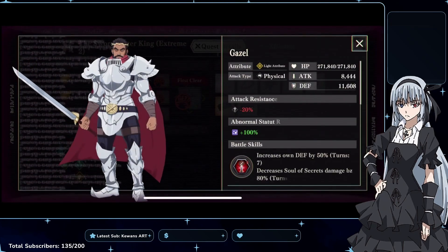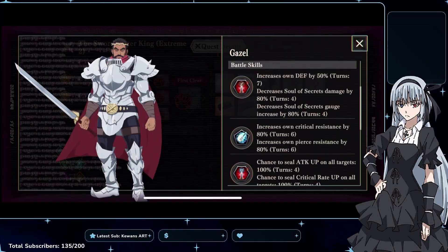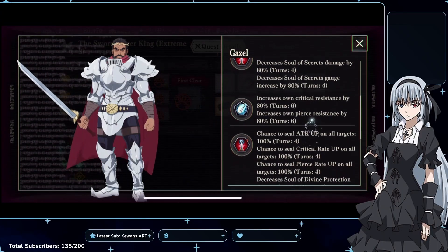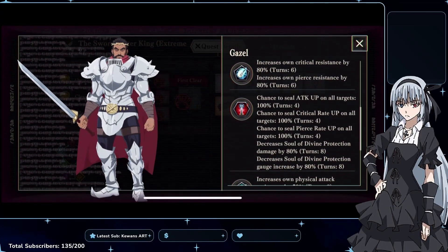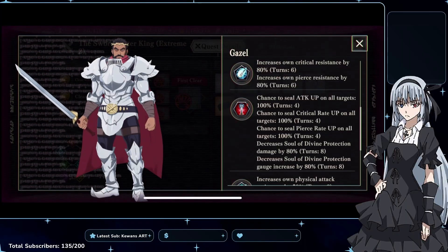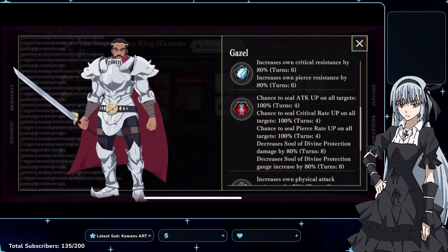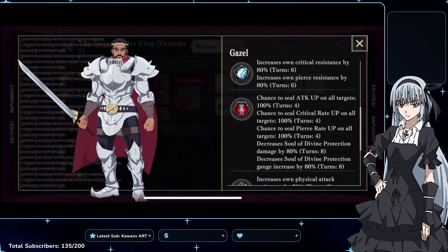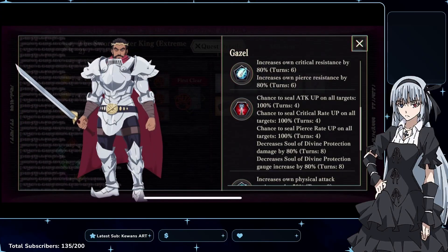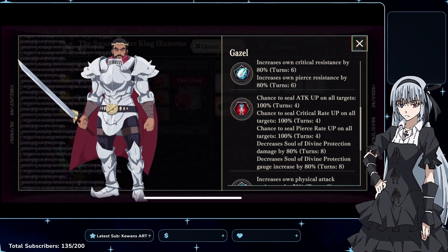So Gazelle does a lot of things. He increases his own defense, decreases Soul of Secrets damage by 80% and the gauge increase by 80% for 4 turns, then increases his own crit resistance by 80% and pierce resistance by 80% for 6 turns. Right before he gets his ult, he will debuff your Vanguard units — giving them attack up seal for 4 turns, crit rate up seal for 4 turns, pierce rate up seal for 4 turns, and debuff your blue orbs. So on that turn — which I think is turn 5 or so — you do not want to have your DPS units out.